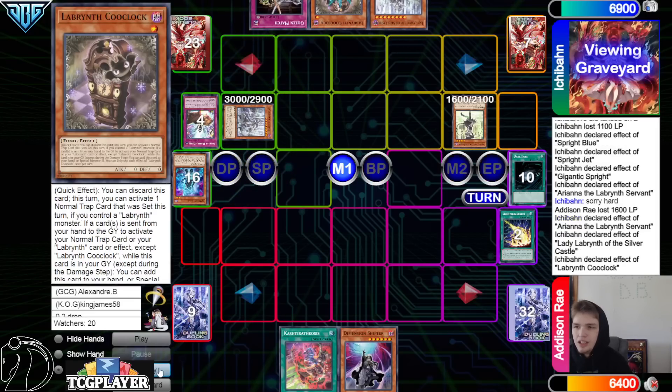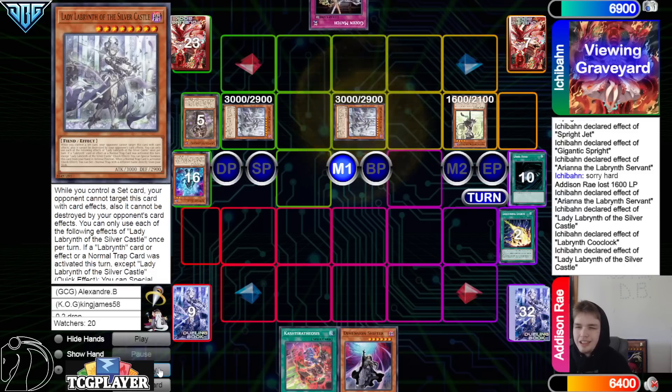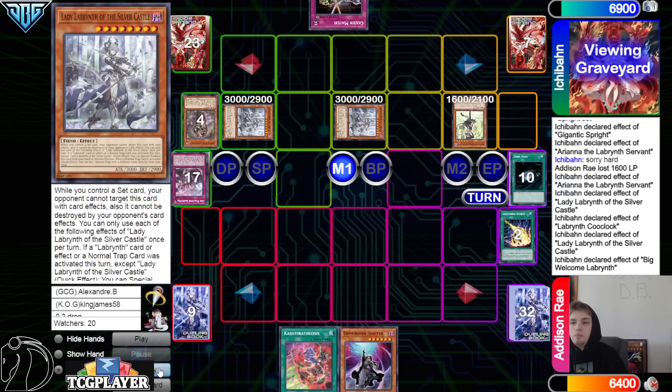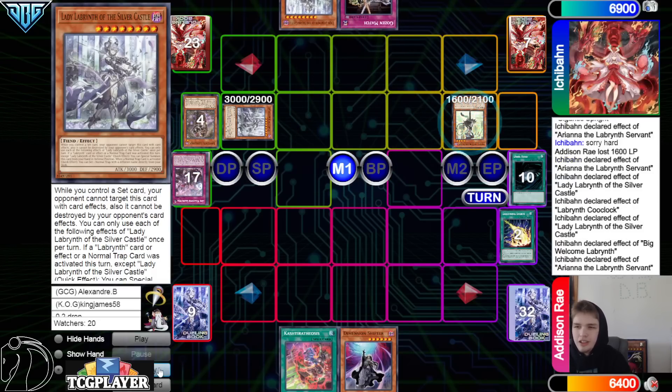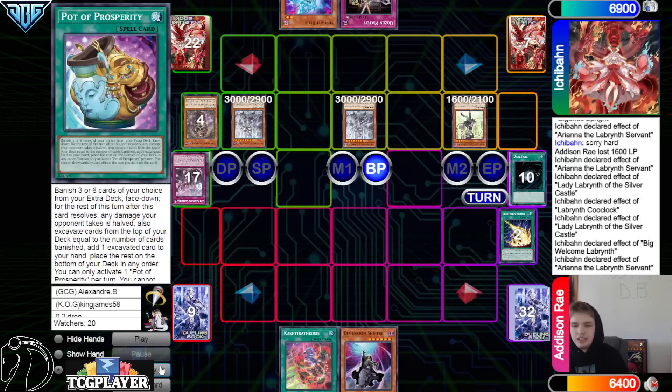They summon Lady, pass. Draw Gozan, activate Ku Klok, activate Lady — special summon from the hand, Big Welcome bounces Lady, Ariana draws into Blue. Special Lady, switch to attack, battle phase — game.